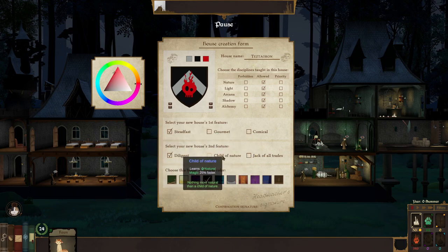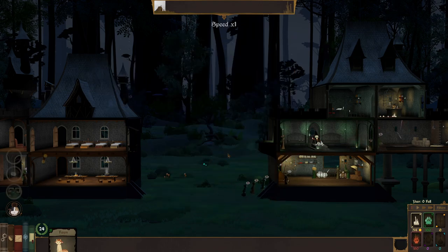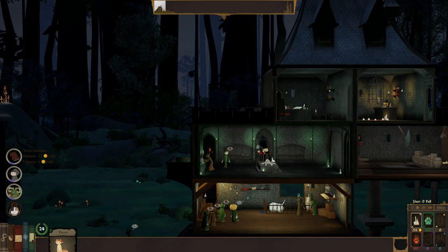This is randomized, obviously. So we could've made the class a child of nature. Here's what I'm gonna do — because that other class has both child of nature and the shadow one, maybe switch them all over into just shadow, and then this guy is just gonna be the all-nature house. Let's do diligent and comical — lowers boredom. If you're gonna study shadow magic, you gotta have a sense of humor. It makes sense. You're gonna raise demons — something's gotta give.